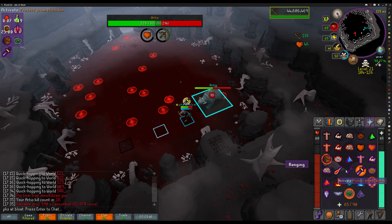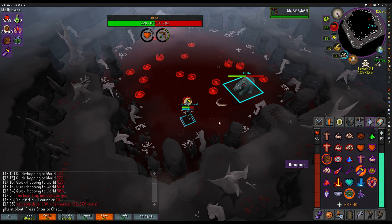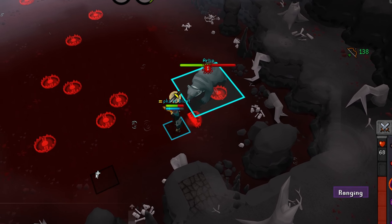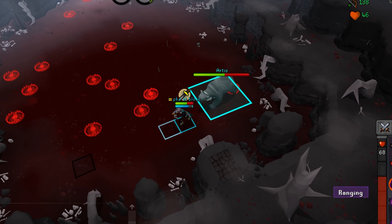After you damage Arteo down around 75% and again around 45% — though I'm just guesstimating on the percentages — he will summon traps on the floor which will root you in place, so make sure to avoid them. You can run over them if you're one tile in between to skip them if need be.